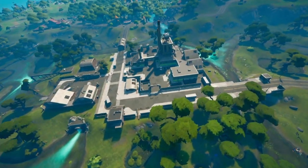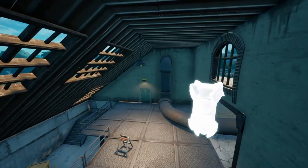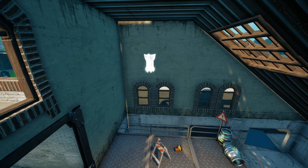Alright, now we're at Slurpy Swamp and we're going to go off to one of the side buildings — it's like the main building but off to the side. I paused it when it wasn't loaded so it looks all weird, but there it is.